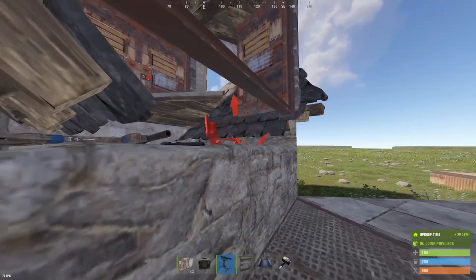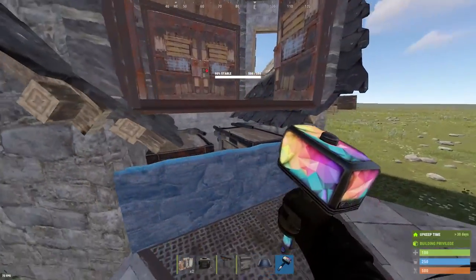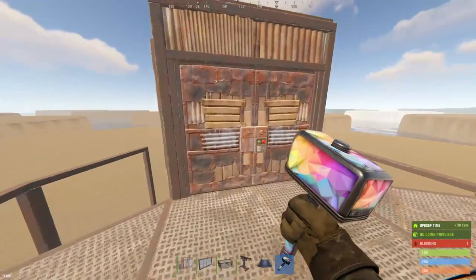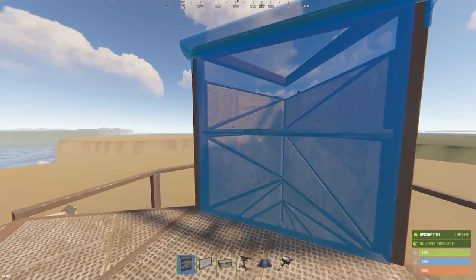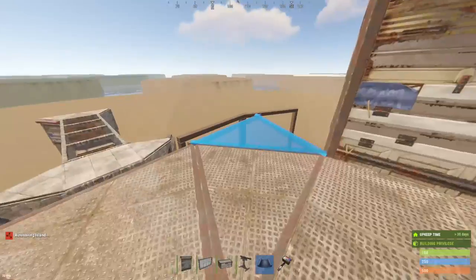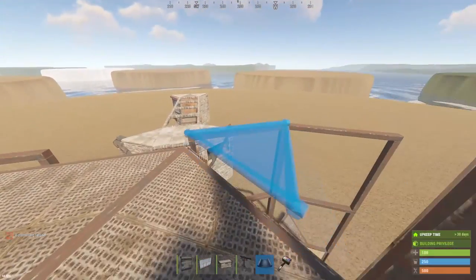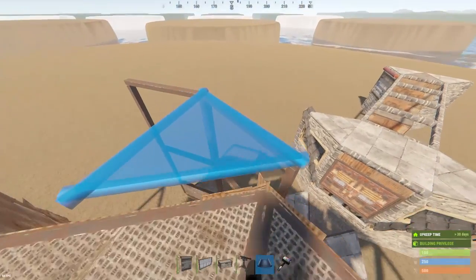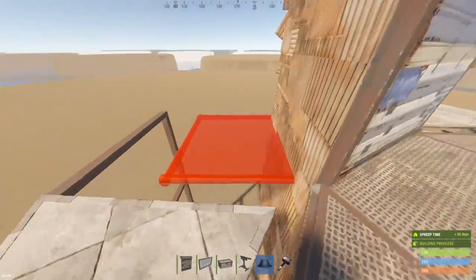But if you don't have the rope or gears for this yet, it's something you can do later on — I'm just showcasing it right now. Back to the roof, get these garage doors down if you haven't yet. Now you're going to grab these triangle floors and place them on the frames.